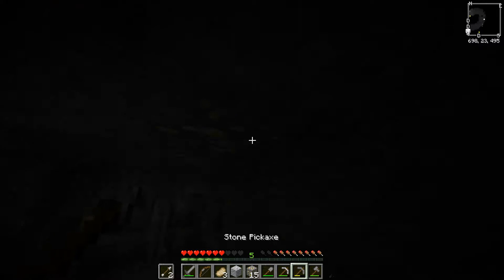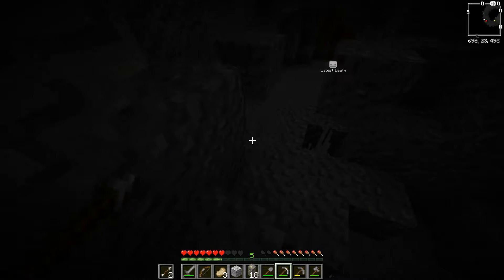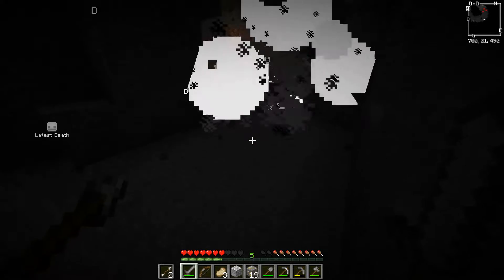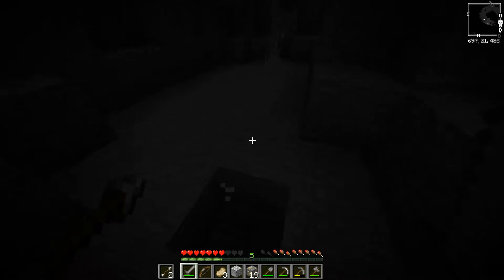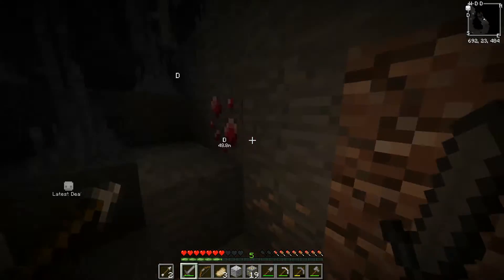I'm loving what they did with the Cave World mod. It's the mod that's making all these little spike structures - stalagmites is what they're called, or stalactites or whatever. It just makes the cave a lot more interesting.